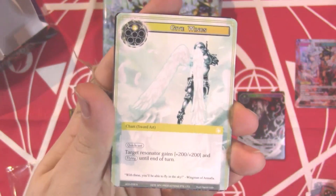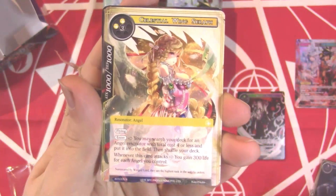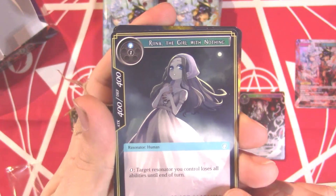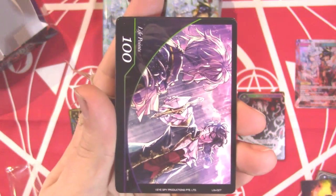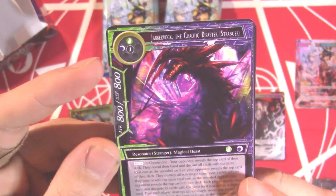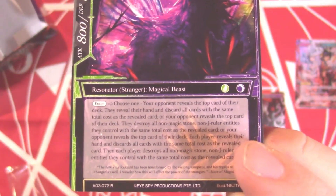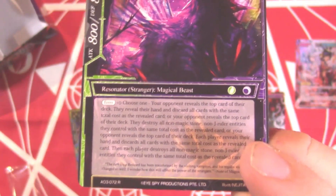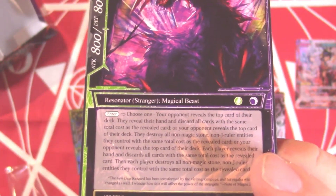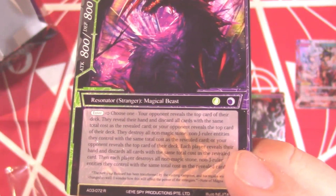We got another Stranger here — Shuren, King of Supremacy. A nice little reprint, another Refrain Summoning, Soul Hunt as a Mage Art coming back, Celestial Wing Serif reprinted, Ruina the God with Nothing. Target resonator loses all abilities until end of turn. Fire Magic Stone, a Rezard Will Coin. Jabberwock the Chaotic Disaster — this is a base rare and that artwork is gorgeous. Choose one on enter: reveal top card of deck, reveal their hand and discard all copies of the same card.